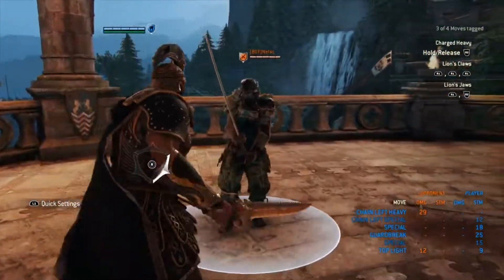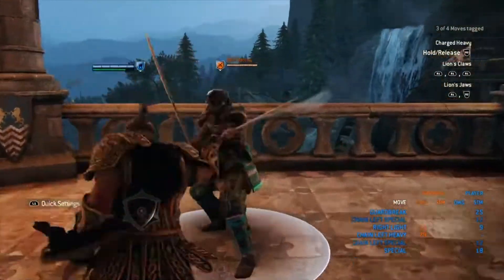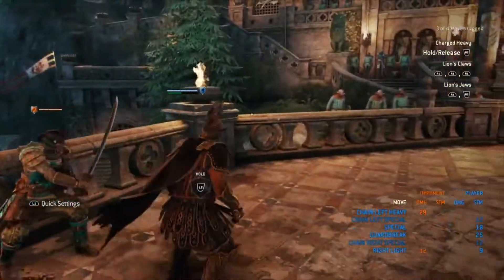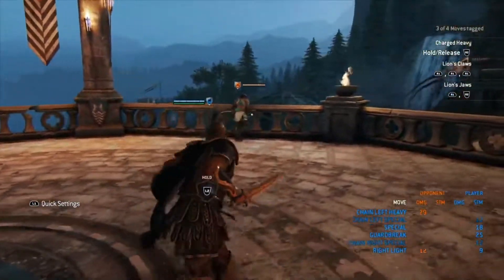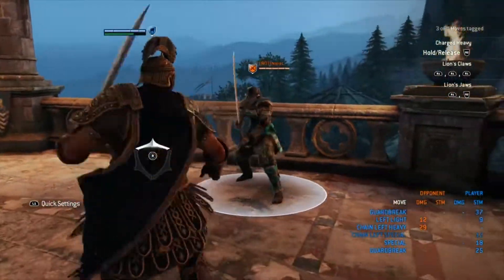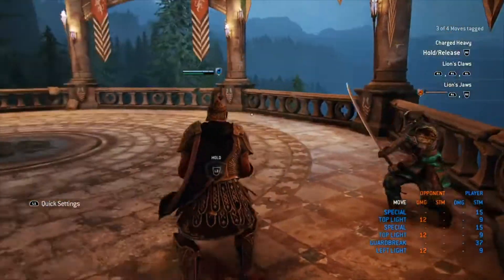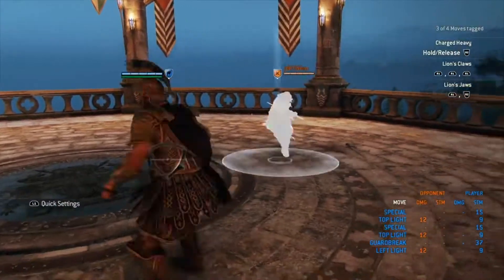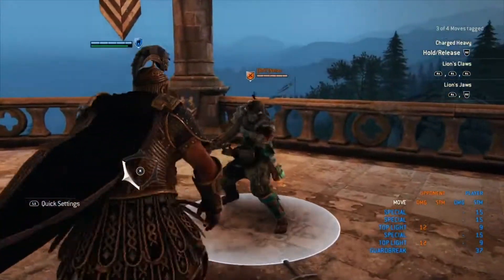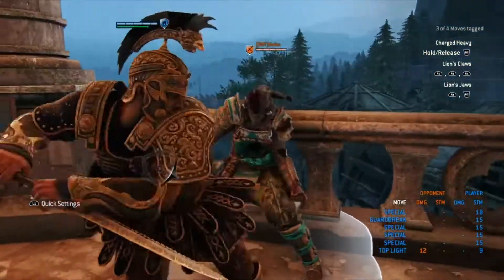Let's get into the unblockable heavy pressure, because that's one of the main things you're going to want to know how to do. The unblockable heavy will probably be the most successful mix that you have as a Centurion player. You can get a lot of pressure out of it — you can even soften into the regular heavy. It works a lot on people who try to parry your heavy, so as soon as you see a red indicator pop up, it's going to work really well.